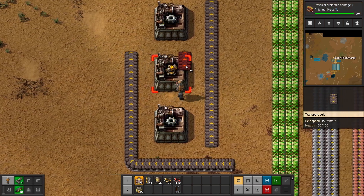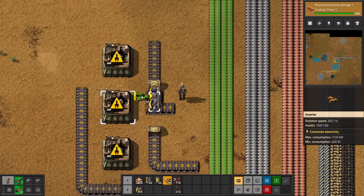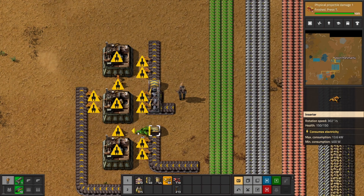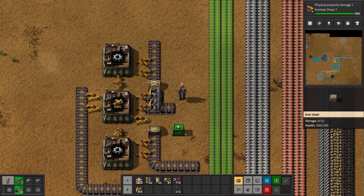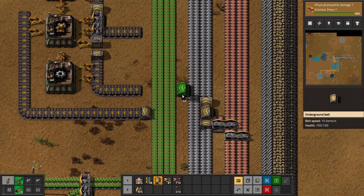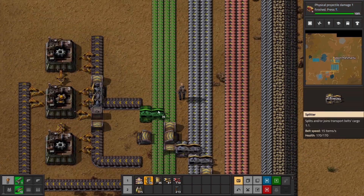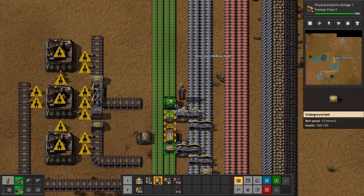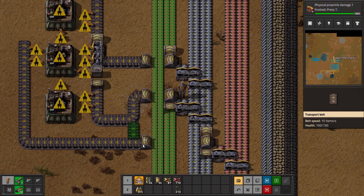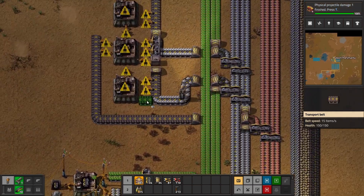I have copper coming from here and iron coming from here. Then insert iron here, insert copper here, insert gears here, and insert iron to the gears over here. The output would be a chest right here. So this would be iron, this would be iron, this would be copper. Copper is this one, and then iron would be over here. And then we need a second iron which would be right here. Now we have copper and iron flowing into here.